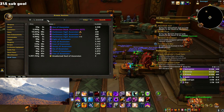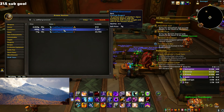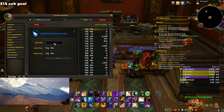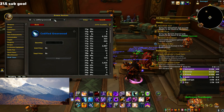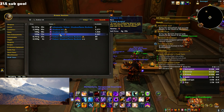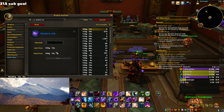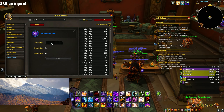I need to grab the mats — codified green wood and shadow ink. I'm going to buy the cheapest versions. I'm not saying this is the best way to do things, but at least you'll have some competitive advantage as opposed to someone who hasn't done anything and is playing in full honor gear.